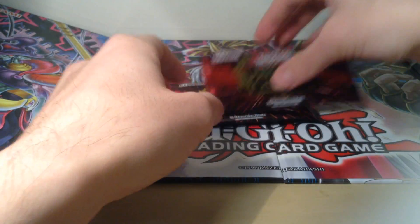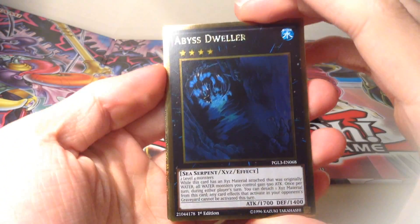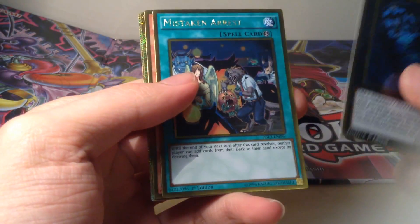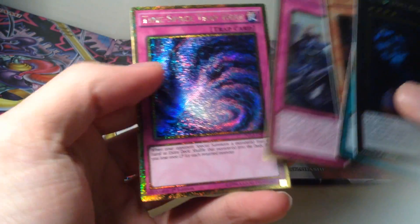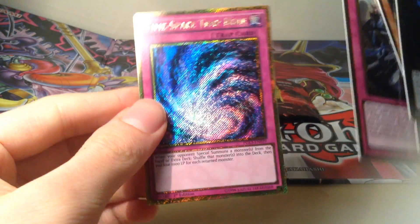Coming down to the last four packs — this will be the last of the fourth box. We have Abyss Dweller, Mistake and Arrest, Lyric, Malwatch the Burning Abyss, King's Consonance, and a Time-Space Trap Hole. Very nice.